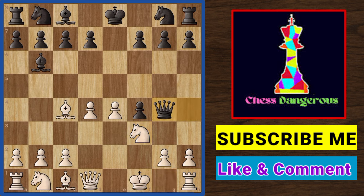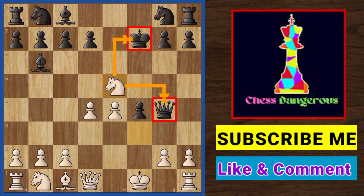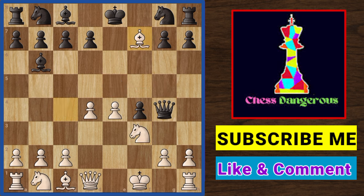He plays queen g4 and protects this pawn. It is looking good. But can you find a deadly move for White in this position? Yes — it's bishop to f7 check. If he takes the bishop, we have this brilliant move: knight to e5 check, forking the couple. Going back this time, even if he realizes he is in big trouble.